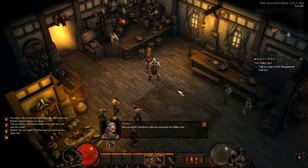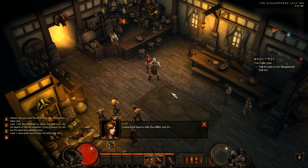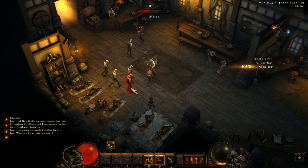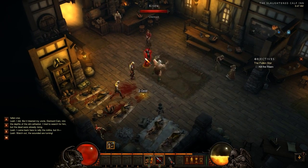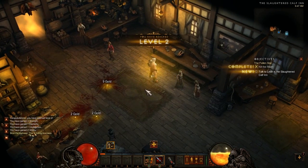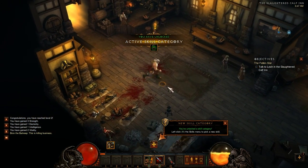Here we go - 'Leah, are you Leah? Rumford said you survived the fallen star.' 'I did, but it blasted my uncle Deckard Cain into the depths of the old cathedral. I tried to search for him but the dead were already rising. I came back here to rally the militia.' Let's go! Dinged - okay, level 2! It's cool that you can just run over gold now to pick it up - that's awesome.